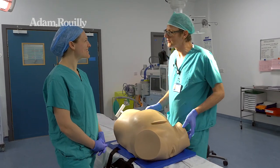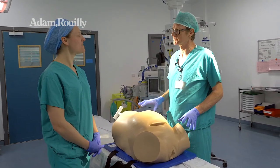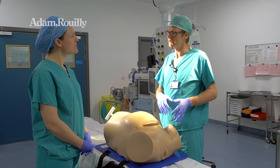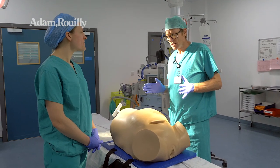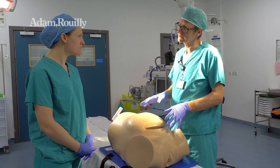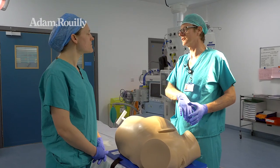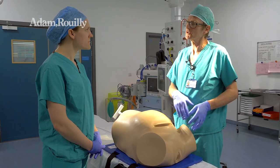We're going to run through the impacted fetal head at caesarean on this simulator, Desperate Deborah. As much as the actual experience of trying to get the head out is anticipating what you might do at each stage if it doesn't work. So this woman is nearly fully dilated — you're going to do a vaginal examination, work out the position, and then the abdominal and uterine incisions are already made for you. Then you're going to do your caesarean. But if you have difficulty with the head, you've got to think about what you'll do next.